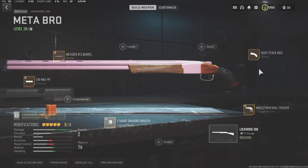I did make one change: I took off the laser and added the Dragon's Breath ammunition. I think it gives a little bit of extra range for the one-shot kills — I'm not totally sure, but this feels great and this is what I've been using. Correct me if I'm wrong in the comments. We're going to use the High Stock Mod. There's no tuning on this for the Maelstrom Dual Trigger — this is what makes it one-hit; it fires both triggers at once.